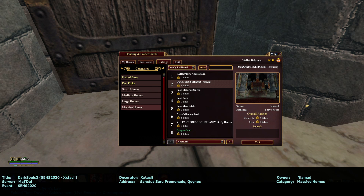Hey everybody, it is Building Inspector, also known as Ocarina, also known as Oki, and I am on the Majdul server doing another summer event house swap 2020.